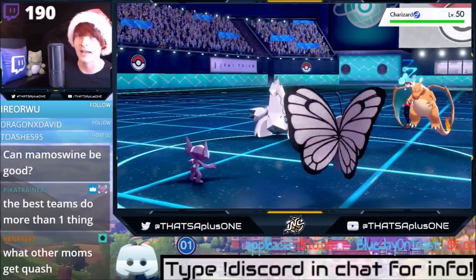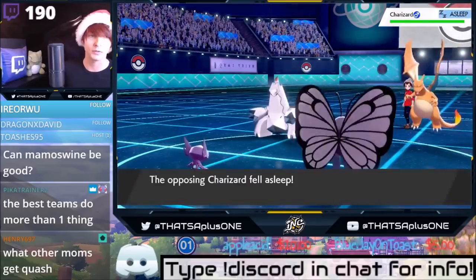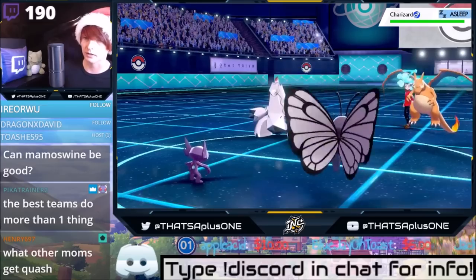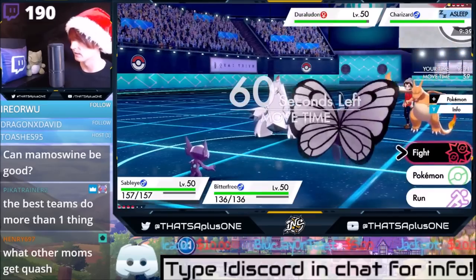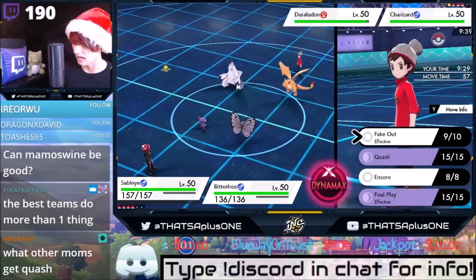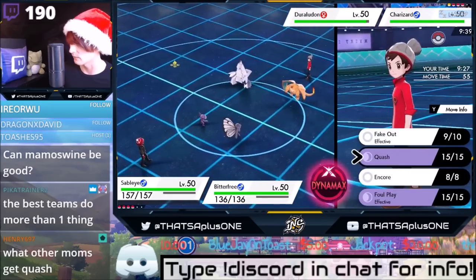What other mons get Quash? Not many. And not many Prankster mons — only really Sableye. So Mammoth Swine can be good, it's really good. Sableye is basically a discount Grimsley... no, they're completely different. They're so different. Sableye has really good typing. Sableye gets Encore. Sableye gets everything that you need to succeed.